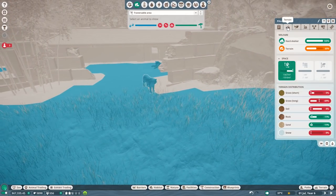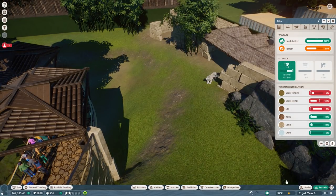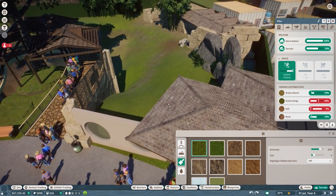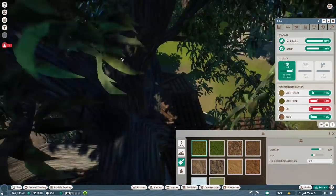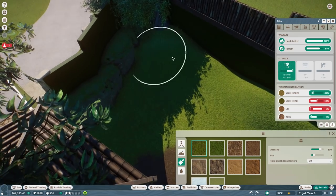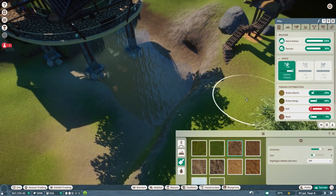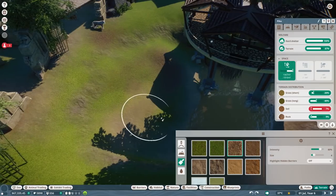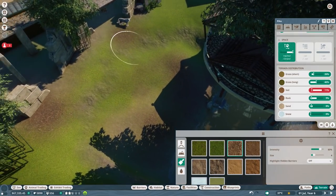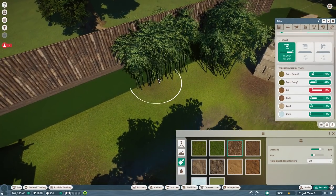How does the terrain work? There's too much long grass and too little soil - I didn't know about that. Let's quickly change it. First we need to get rid of all the long grass as much as we can. I still don't know why these animals hate long grass - I mean they are in a jungle, so why would they hate it? Now let's get some soil in here and there, just to make sure they have what they want.